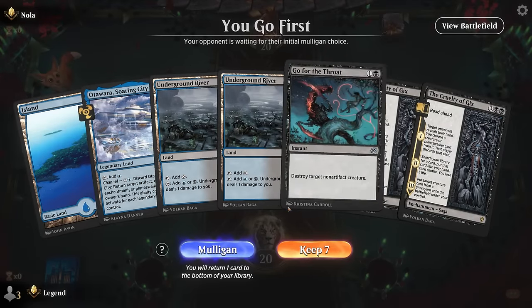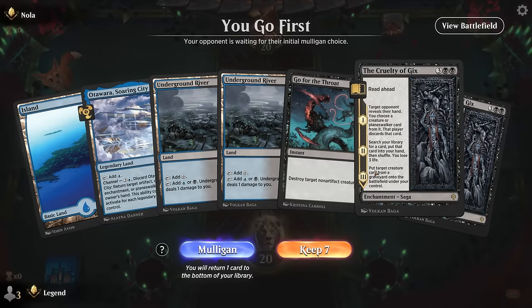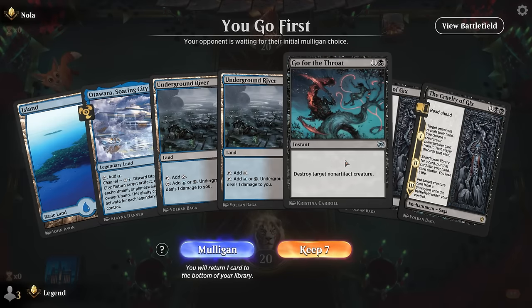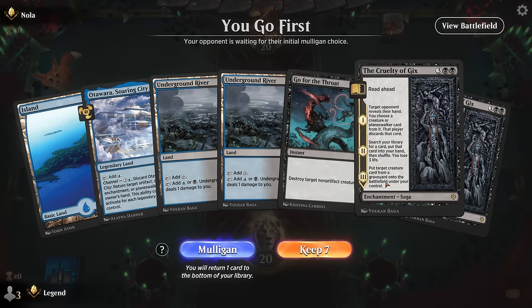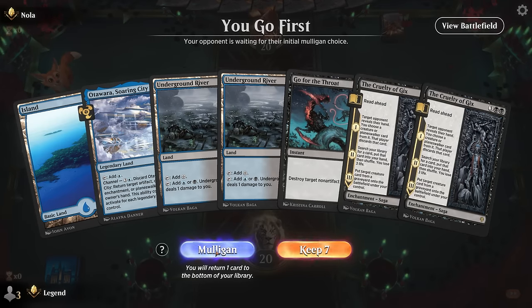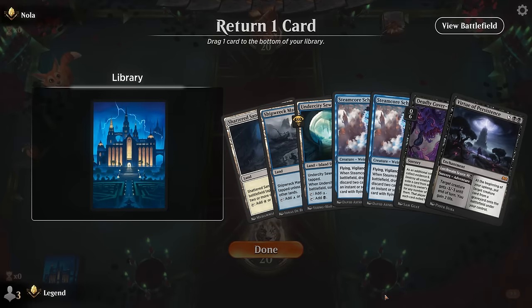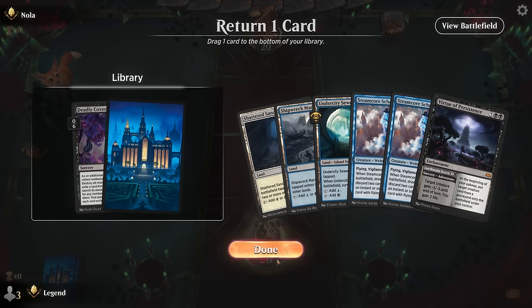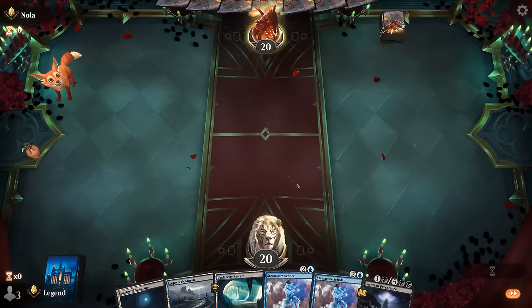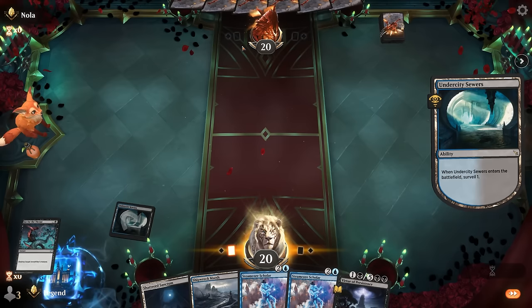Game 6: We're on the play. Our hand doesn't do a whole lot — with double Cruelty we can sculpt our hand thanks to chapter two. We have Go for the Throat for interaction, although it comes at a price. All the life loss from Underground River and Cruelty is going to add up. I think I still mulligan. Okay, this is a little bit better. Maybe keep Virtue as either early removal or an expensive card we can discard with Scholar. Could have maybe waited one more turn on Sewers to get a bit more info on the opponent's deck.